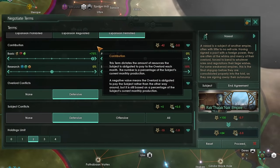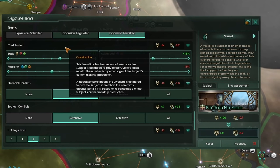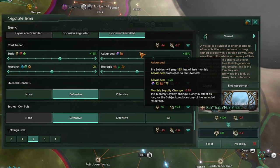This means it is much more difficult to ask for 15% of two resource categories than 30% of just one. It's actually easier to get them to agree to a 75% tribute in one category than 15% of basic resources and 15% of advanced resources combined. Due to this, I expect the way resources are asked for in vassal contracts will get rebalanced.